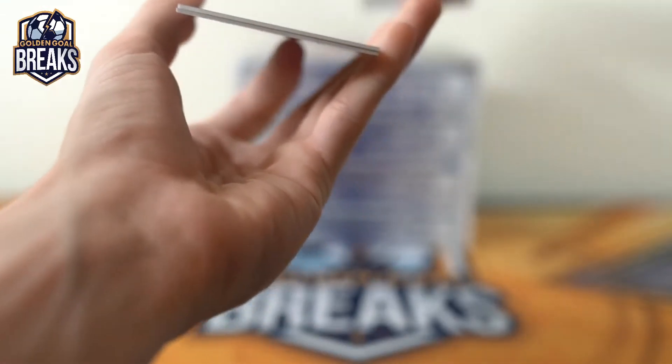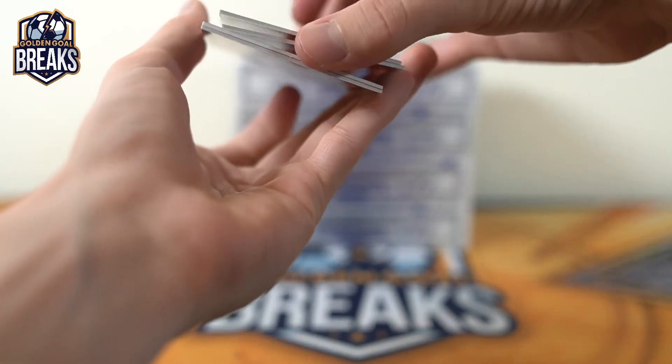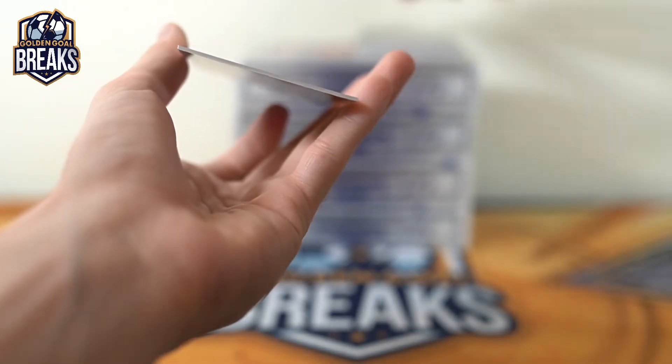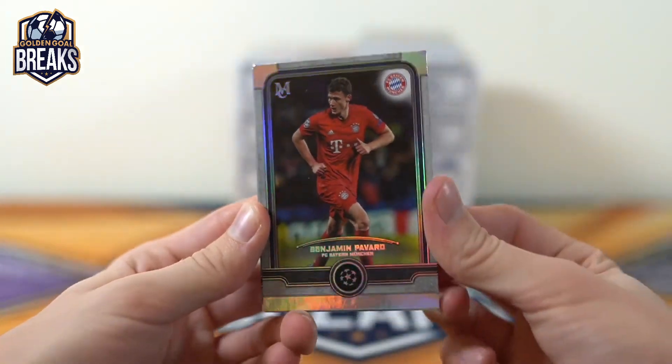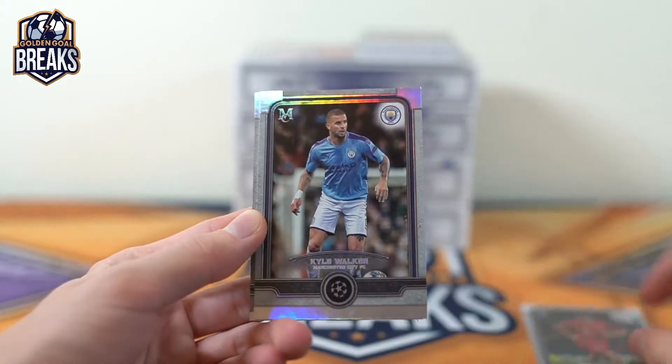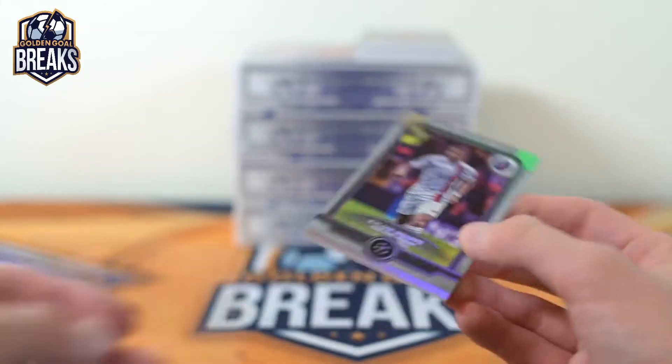I have lots of color here. Nice start. All right, first box we got Benjamin Pavard base, Kyle Walker base, and then Kylian base for PSG.